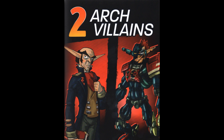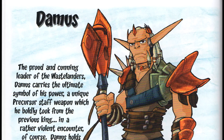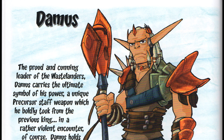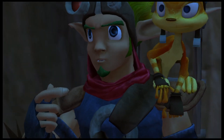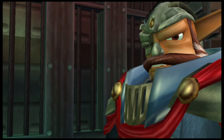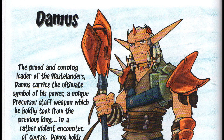We'll skip past the arch villains and look at some of the supporting cast. Starting with Damus — it says the symbol of his power is his unique Precursor staff weapon, which he took from the previous king of Spargus. So apparently his staff was going to have more significance to his character. And apparently Spargus was around before Damus was banished, because he stole the staff from the previous ruler. This suggests Damus wasn't the founder of Spargus — I always thought he was. Since he was the leader of Haven before Praxis, Praxis is obviously the ruler who banished people to the wasteland. But since it was never stated in the game, it's only speculation.